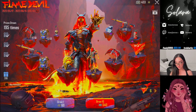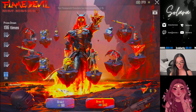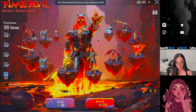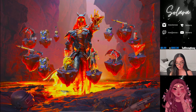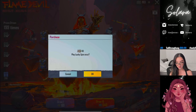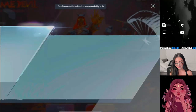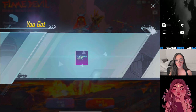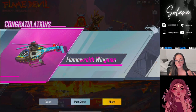Give me that helicopter. Please, I don't want to top up more UC. One more — oh no. I don't want that. Temporary parachute. We got it! We got the Flame Wraith Wingman helicopter!